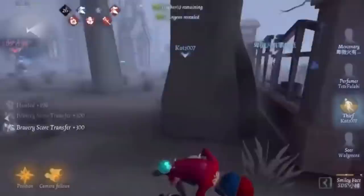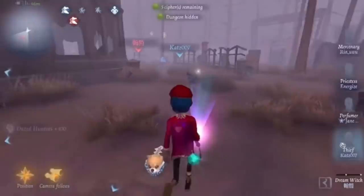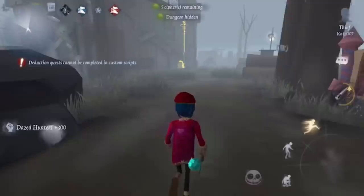Moving on to Dream Witch — same scenario. A Dream Witch has to get close to you in order to hit you. She doesn't have an ability to hit you from afar — she has to use her servants. So you want to maintain long distance, constantly keeping them away from you. I'm just running around in circles using my flashlight against her.